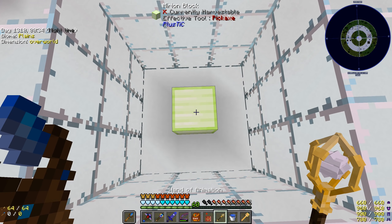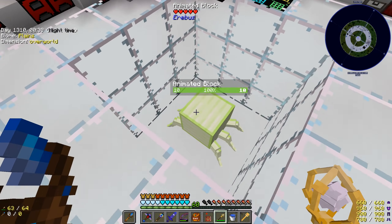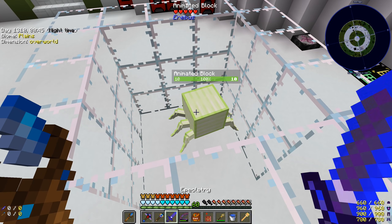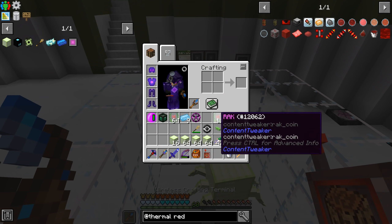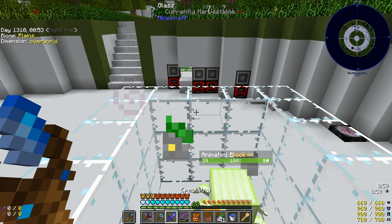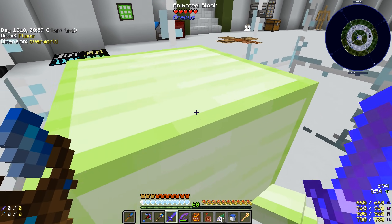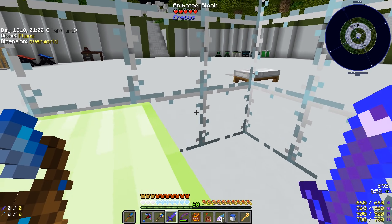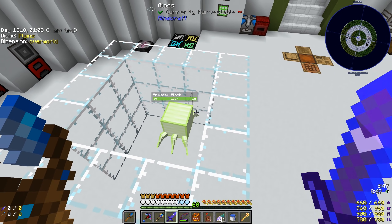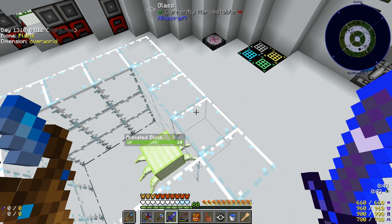I want to make sure we capture this thing so it doesn't run away. I'm not sure if it has super speed or not, but let's give the first one a go. There it is — an animated block! It doesn't look like it's trying to go anywhere. I'm not sure how much damage it does, let me grab some food. These things seem not hostile — maybe it can't pathfind so it doesn't know what to do.